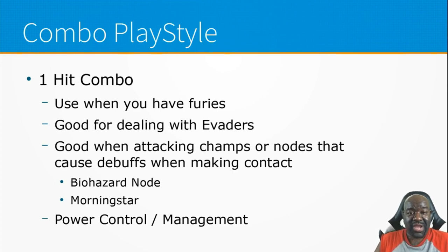Since you're converting damage over time into a Fury, you're going to be doing a lot of damage with that one-hit combo even without firing off your special. The one-hit combo can also serve as power management — when you're hitting them with just one hit, you're doing crazy amounts of damage while they're not gaining much power from those one-hit combos.